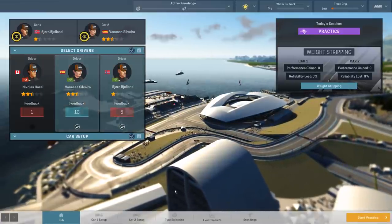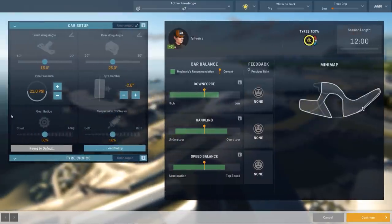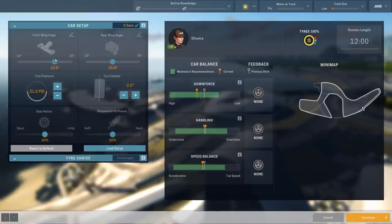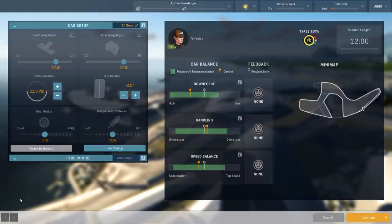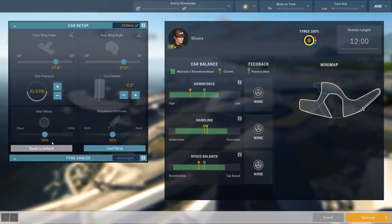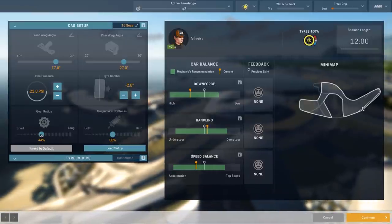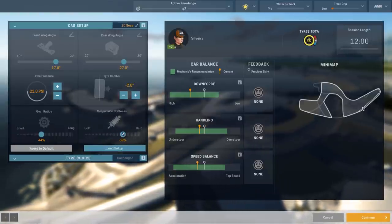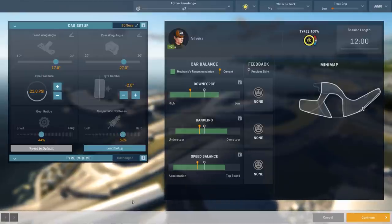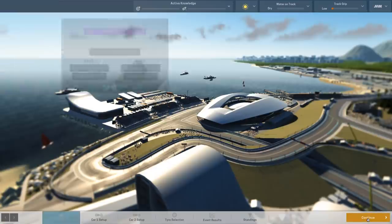So let's put Bjorn on that one. And then we'll put Vanessa on the other car. That way we've actually done things the right way around. Let's tweak this one up and we're going to increase the downforce. We'll keep the 10 degree difference that we like to run with. And then in gear ratios we will trend towards acceleration, but not quite as much. And once again we'll go for a bit of understeer rather than oversteer. You've got tyres, I've got drivers. Let's get to practice.